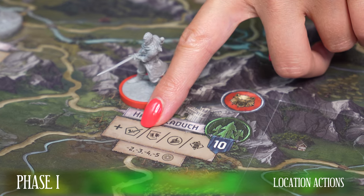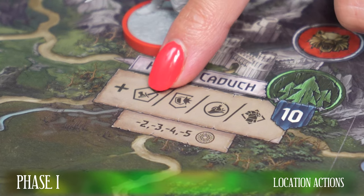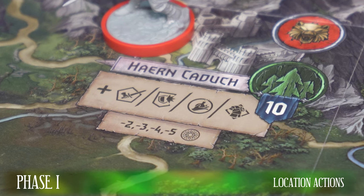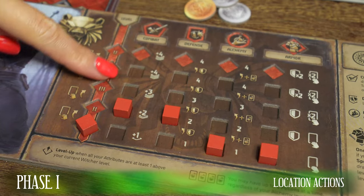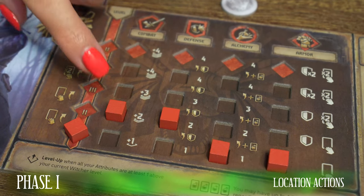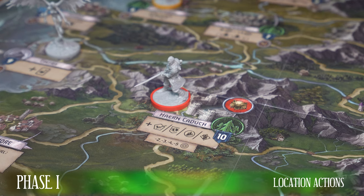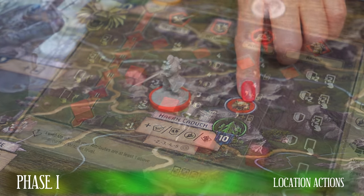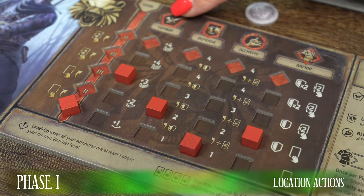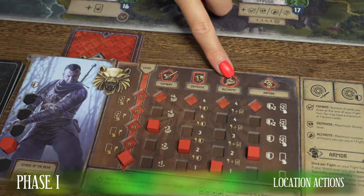Each Witcher has an area of his Witcher school with four symbols on the map. When performing actions here, select one of the attributes whose level you want to raise. The cost is gold of value equal to the current level of that attribute plus one gold. Then move the marker of the Witcher board one space up on the track of that given attribute. If you are taking that action in your school, you may choose to train your specialty instead of the three attributes: combat, defense or alchemy.